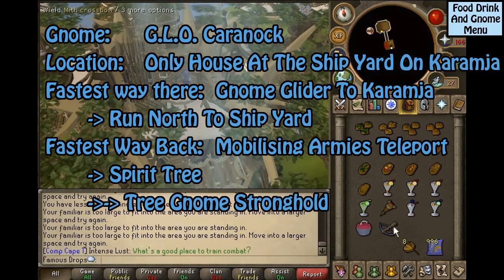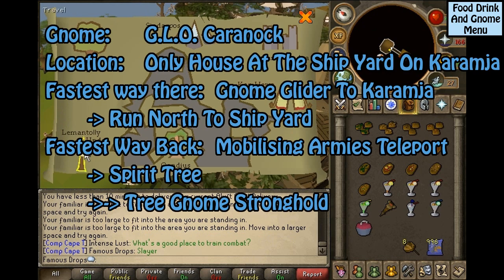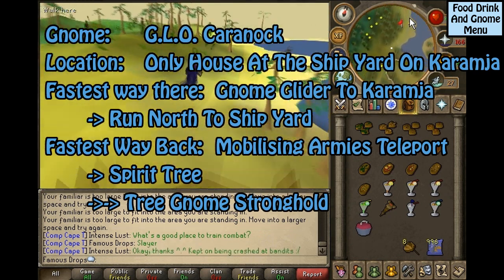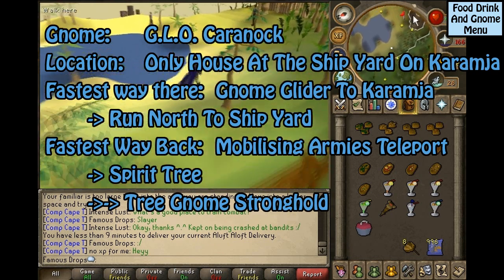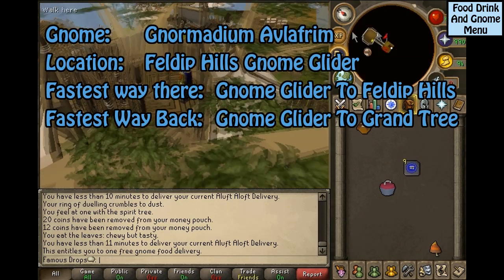This gnome is G.L.O. Caranock, located at the only house at the Shipyard on Karamja. The fastest way to get to him is to take the Gnome Glider to Karamja, then run north to the Shipyard. The fastest way back is the Mobilizing Armies Teleport to the Spirit Tree to the Tree Gnome Stronghold.